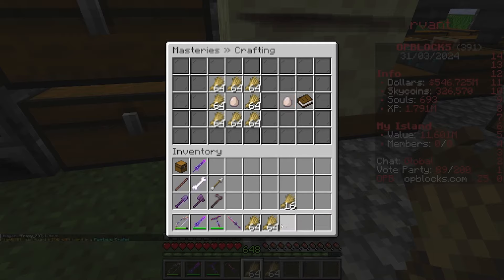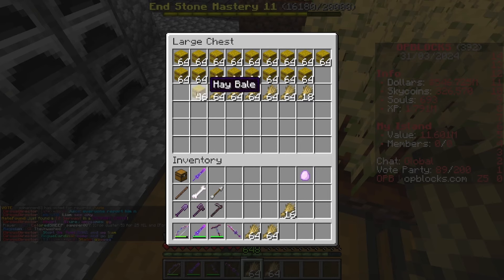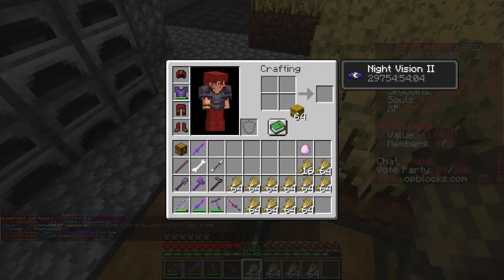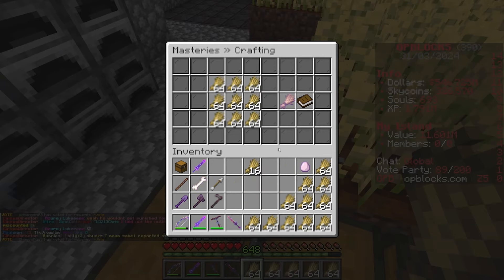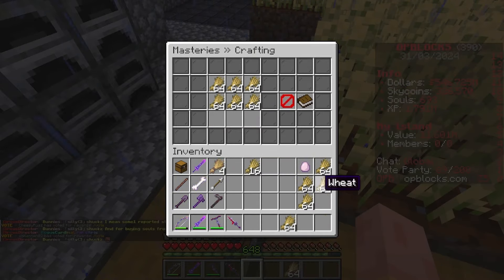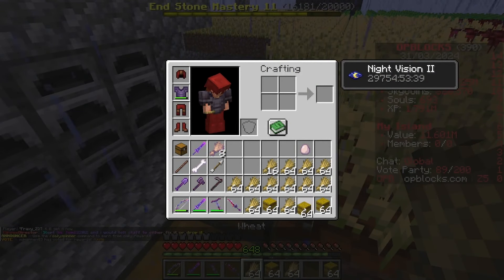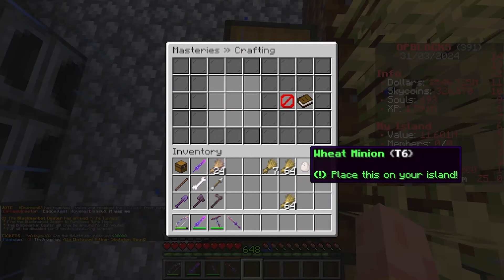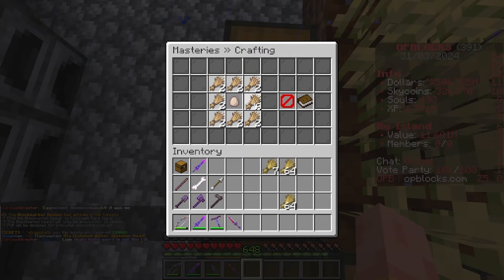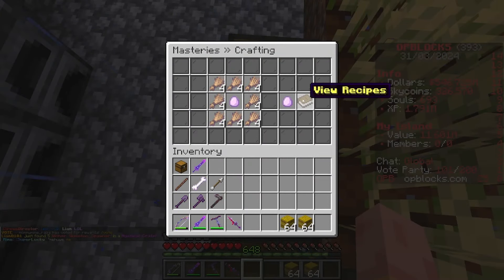To get up to tier 7 and above you need enchanted wheat. To create enchanted wheat, go into slash m craft and fill up the entire crafting grid with wheat — shift click and you get 4 enchanted wheat. So 9 stacks of wheat turn into 4 enchanted wheat. I'll convert all of our wheat. You need 4 in every slot to make a tier 8, which is half a stack. Unfortunately we don't have enough to craft a tier 10 right now, so I'll place this tier 8 down.